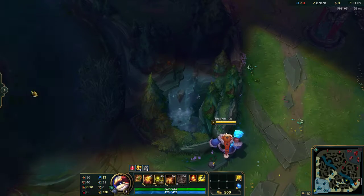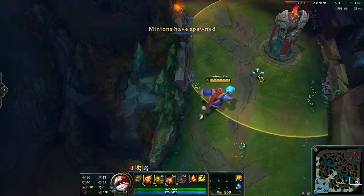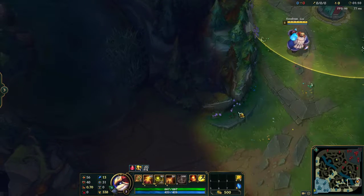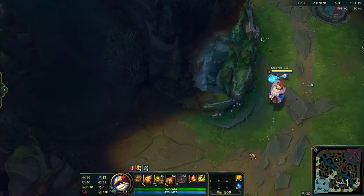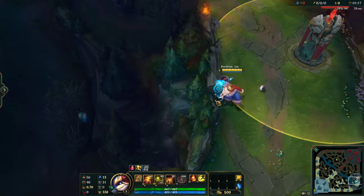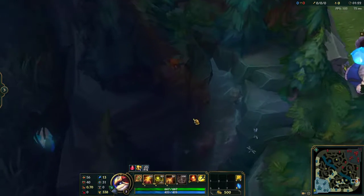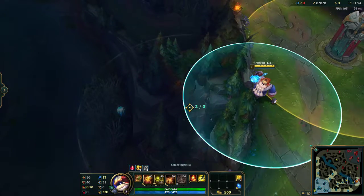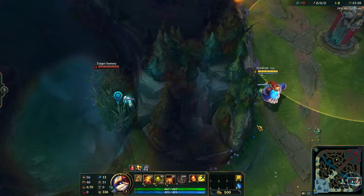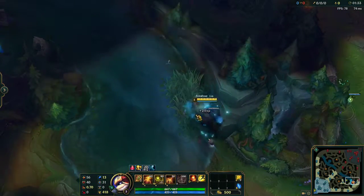Let's say there's an enemy in there and I am a red side support or AD carry. I want to check: am I going to get ganked if I walk down? I'm under my tower, I go to this flower bed, find this little crevice, look at the little pointy part, and place the ward there. Sometimes these don't always work, but you got it the second time.